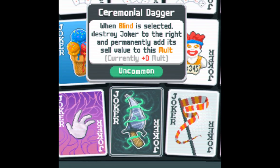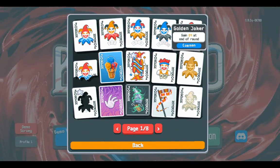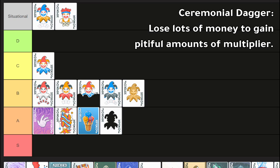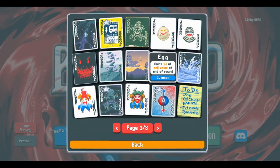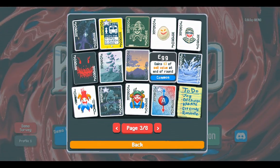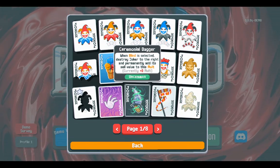Ceremonial Dagger: when the blind is selected, destroy the joker to the right and add its sell value to its mult. Joker sell values are half their buy cost — Golden Joker costs six dollars, sells for three; Ice Cream costs four, sells for two. It basically doesn't combo with anything except Egg, which gains sell value at the end of rounds. You're forced to have Egg taking up a joker slot forever, you don't get the money, it's a situational combo. And targeting the joker to the right prevents you from putting multiplier effects there. It's a bad card that has no mult to start and constantly bleeds money.